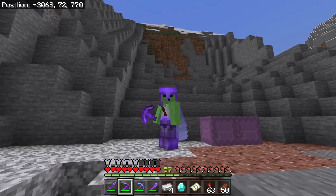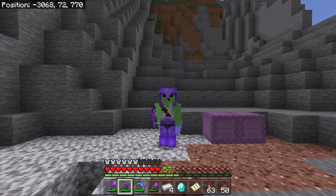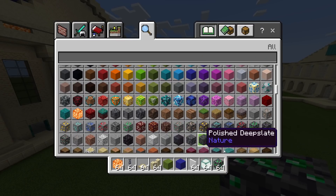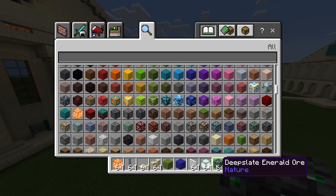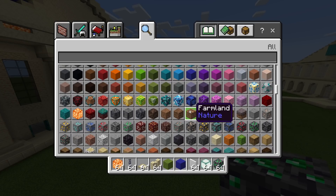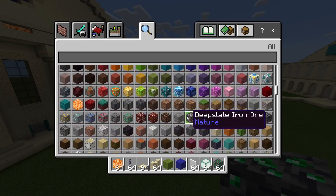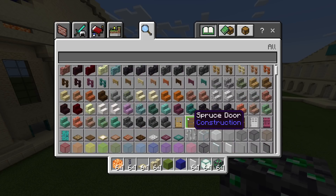I'm starting to think the rarest block in this game is probably deep slate emerald. I think I have everything else except for this, because this would be very hard to find — you have to be in the mountains in that special area where deep slate starts spawning and where emerald spawns. That's a very niche area. One day, one day.